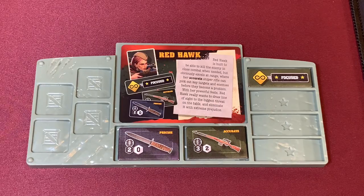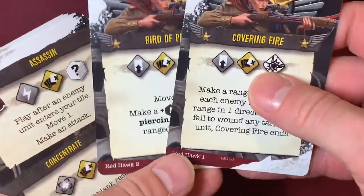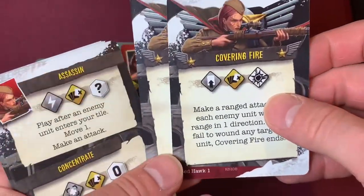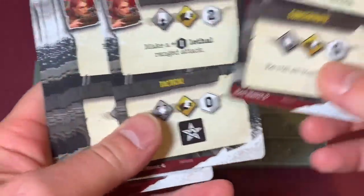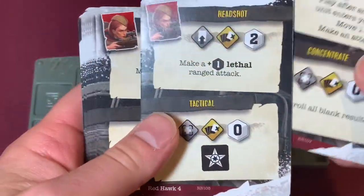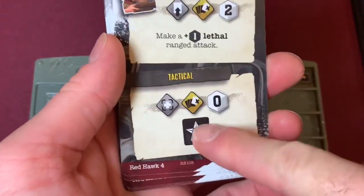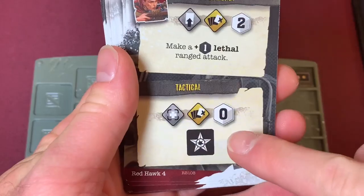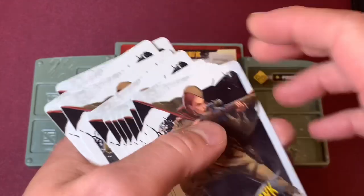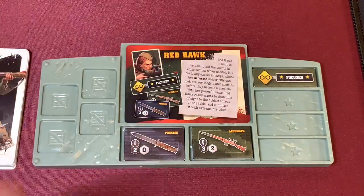Along with those items, every character comes with a whole deck of cards used to play through this game. Redhawk starts with two feat cards — each has one major powerful ability. Then there are all these other cards you can use in different ways: either the top part or the bottom part depending on the situation. Some of these cards also give you a boost when rolling dice, giving you or allies the ability to score more successes and hopefully take down enemies. That's her deck of cards — she's all set to go.